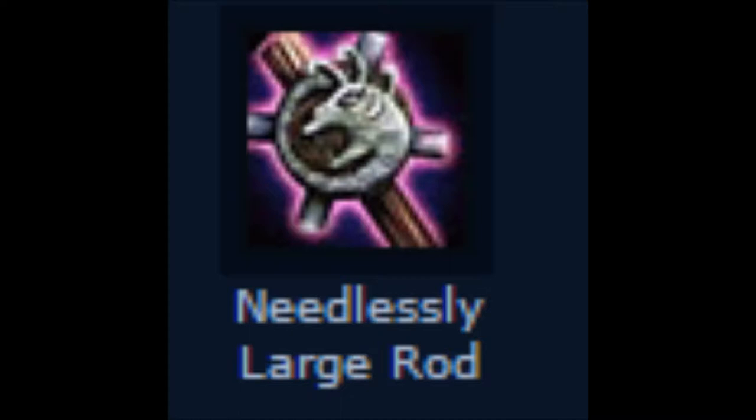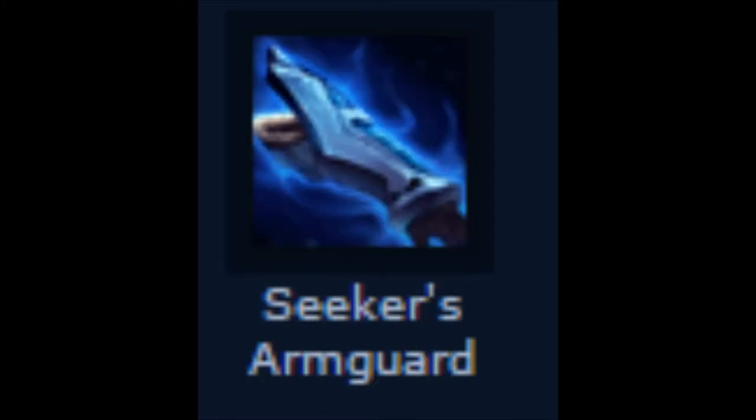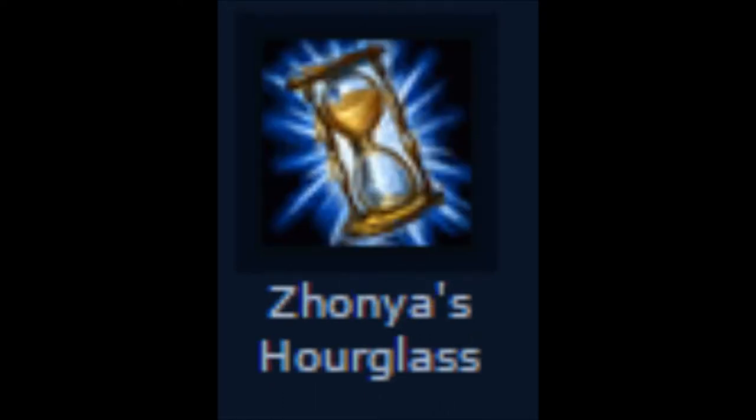For your first back, you usually want to get Needlessly Large Rod and Boots of Speed. And if you have enough money, you can get Seeker's Armguard; if not, you can get it the next back. You want those items because they build into Zhonya's Hourglass, which is Heimer's first crucial item. After your first back, wait until you have enough for Zhonya's Hourglass, then back and get that.